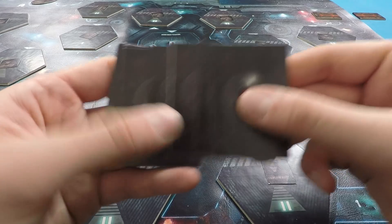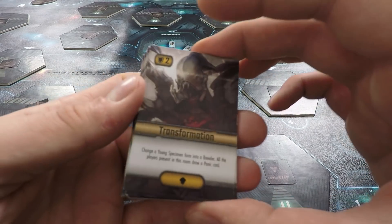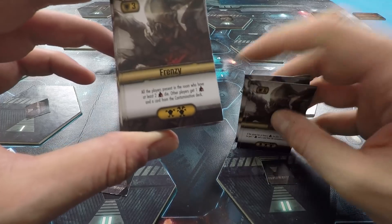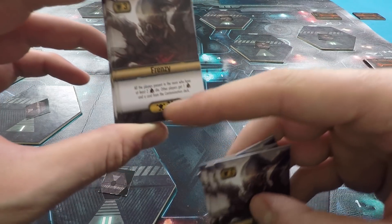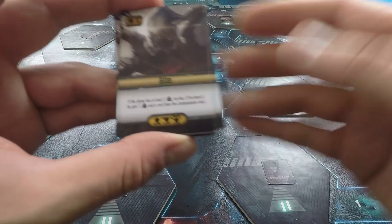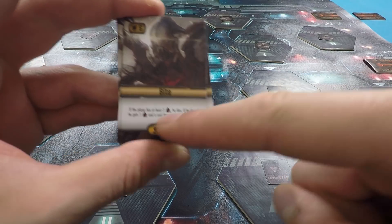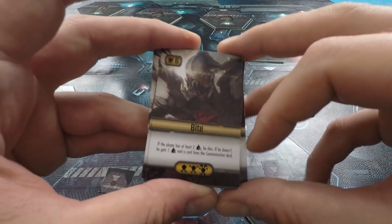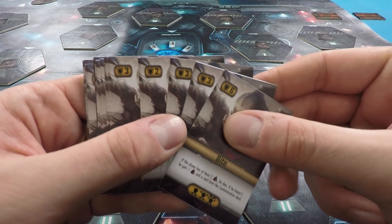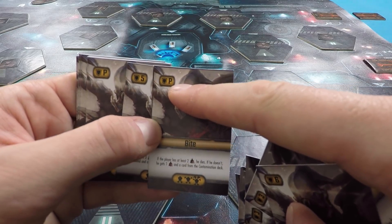Here we've got the alien attack cards. These determine the damage the aliens do when they attack, and also the alien hit points. When we flip them over we can see a symbol indicating the kinds of aliens that do these attacks, plus the name of the attack and its effect. Some of them say that if you have a certain amount of serious wounds you simply die — for example, 'bite', which most aliens do: if you have at least two serious wounds, you die straight away. If you don't, you take a serious wound and a card from the contamination deck. The alien hit points are shown up here, and every time we strike an alien we check a number of cards against its hit points — if we exceed them, it's dead. Each time it's randomized so we never quite know when we're going to kill the alien or when it might run away to recover its health.